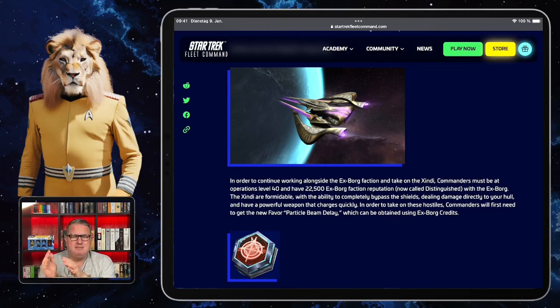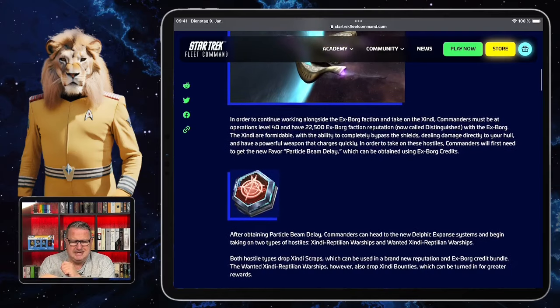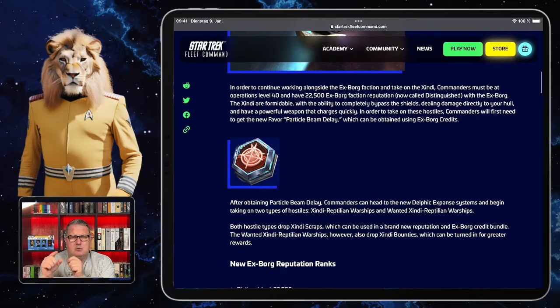There are some prerequisites. This applies to players level 40 and higher. If you're level 40 or above and have 22,500 XBORG Faction reputation — which is no longer the maximum, that's now called Distinguished with the XBORG — then you can access the Xindi content. You'll need to obtain the favor Particle Beam Delay using XBORG credits in the XBORG store. After getting that, you can fly to the new Delphic Expanse systems and fight two new hostiles.